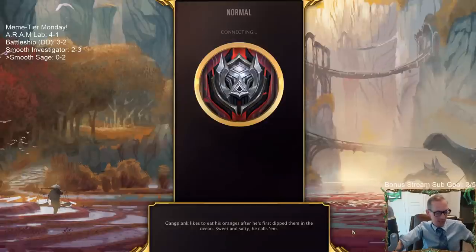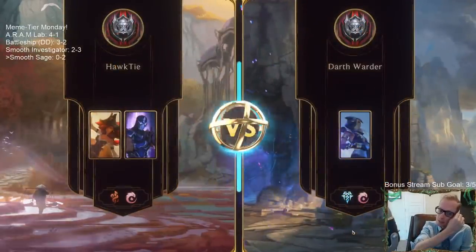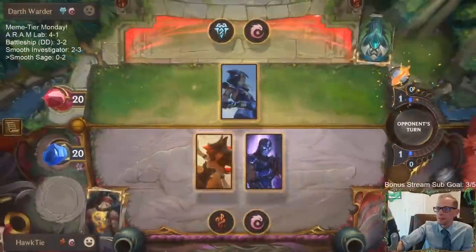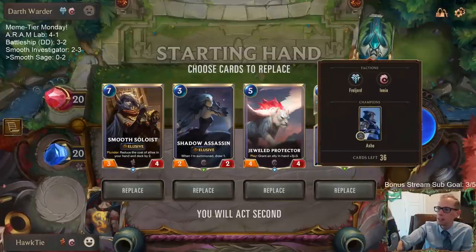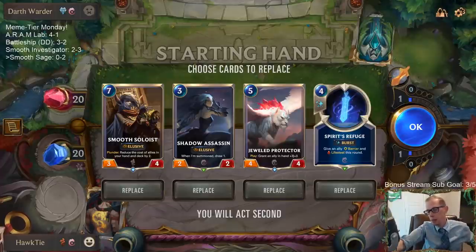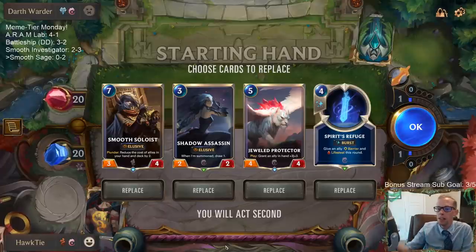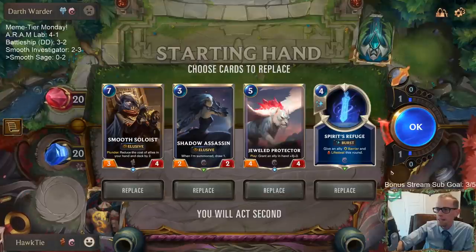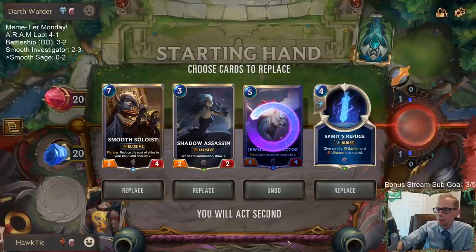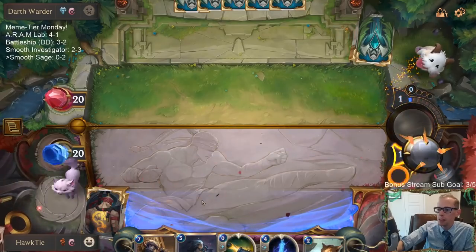I just completely forgot about Prankster — I got too excited with my 15/15s. I needed the Lifesteal topdeck; that's what I was hoping for. We're playing three of the Lifesteal barriers, definitely hoping we topdecked one of those. Maybe I could have just cast Smooth Soloist and attacked for 6 in the air — that might have been better. But that's not what we came here to do.